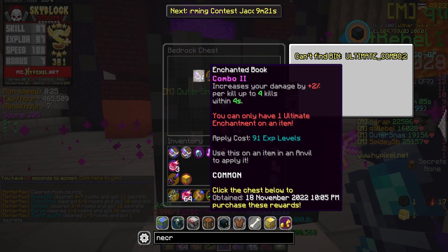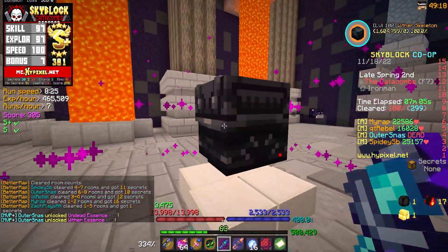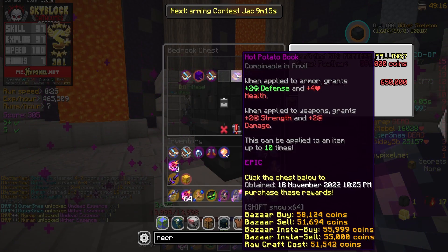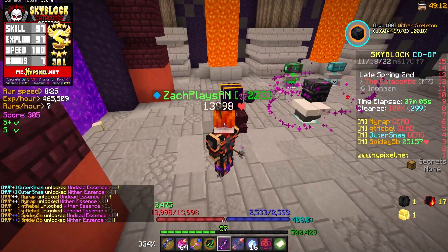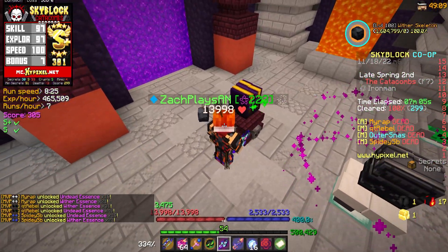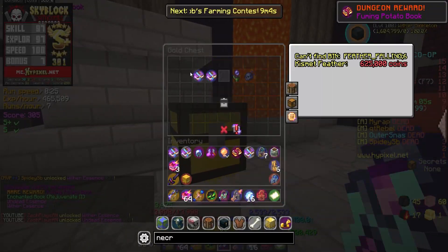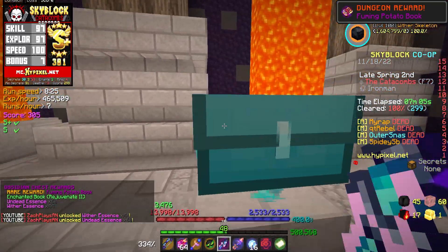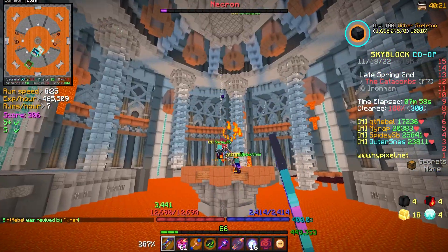Third run of the day, S plus yet again. We're going to go ahead and reroll that chest. We have a fuming here, honestly kind of tempting. Anything worthwhile in here? There's not. One mil for a fuming and a rejuve two — honestly, I think I'm going to take that. Fuming's really good and I want to start using some more, so we will take that. I don't think there's anything worthwhile in any of these other chests that I need, so yeah, we'll take a fuming.